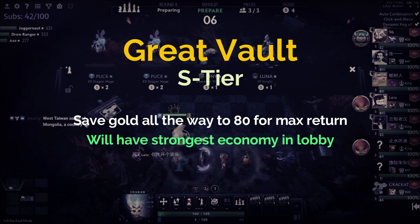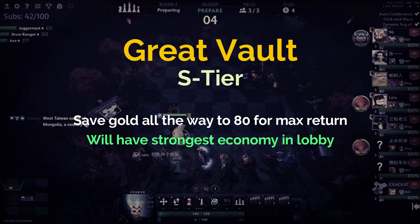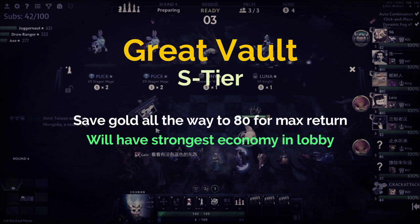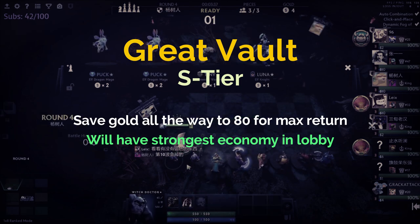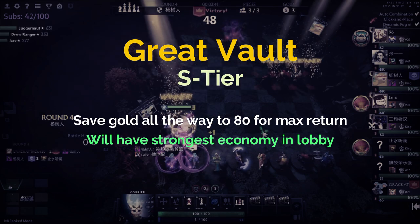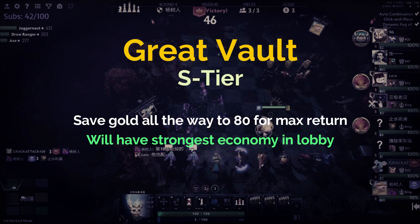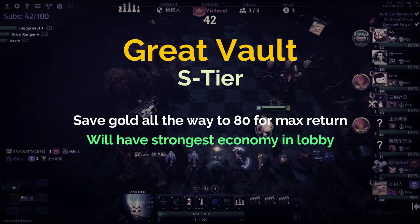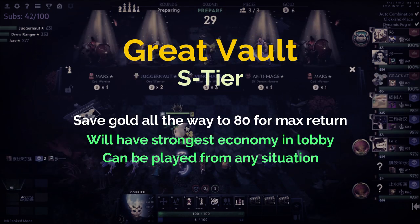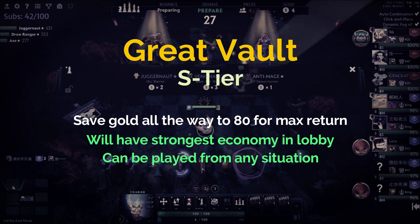Once you reach 80 gold, you'll be generating more gold per turn than any other player. If you carry that forward for at least five rounds or more, your economy will be greater than anyone else's and will essentially allow you to fund any composition you want — whether you want to play legion faceless, go to level 10, play peasant elf, it doesn't matter. Your economy will be massive with Great Vault, which is why it's S tier — powerful, consistent, and versatile.